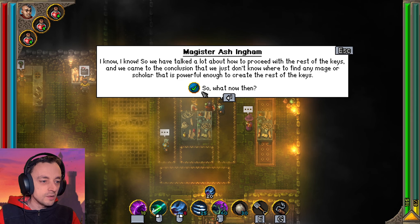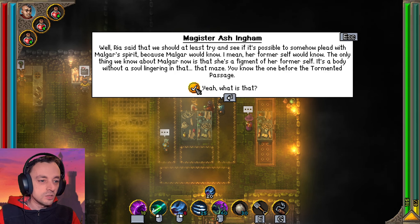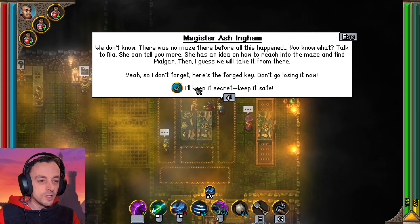We have talked a lot about how to proceed with the rest of the keys and we came to the conclusion that we just don't know where to find any mage or scholar powerful enough to create the rest of the keys. Ria said we should try to plead with Malgar's spirit, because Malgar would know — her former self would know. The only thing we know about Malgar now is that she's a figment of her former self — a body without a soul lingering in that maze. Talk to Ria — she has an idea on how to reach into the maze and find Malgar.